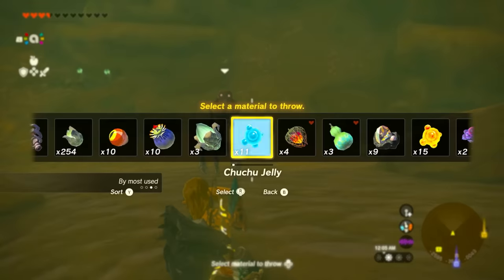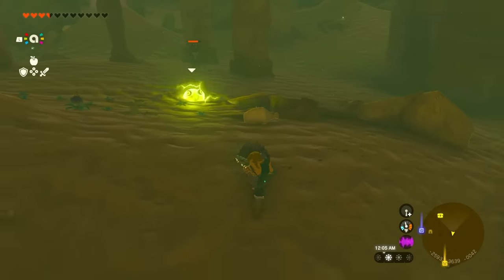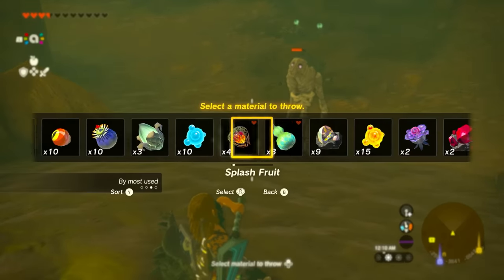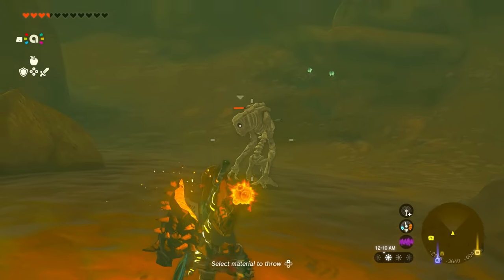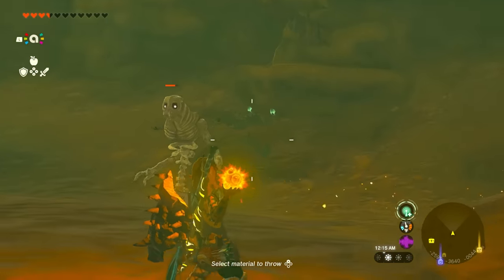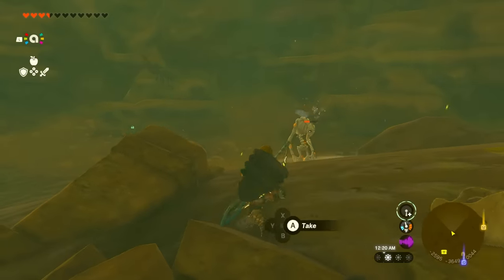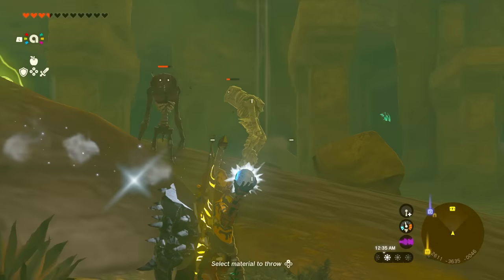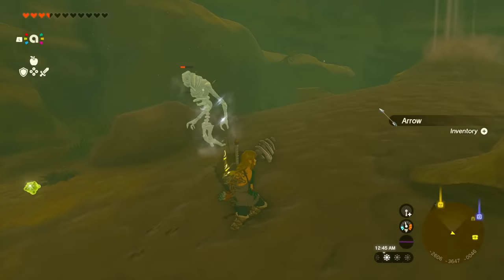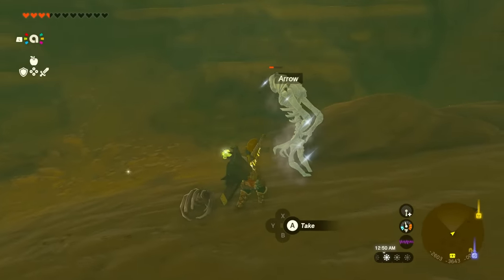One of the most powerful arrow attachments in the game are gibdo bones, which have an attack power of 40. To farm them, head to the desert. Do not finish the desert storyline or the lightning temple, as that will end all the gibdos roaming the overworld. If you do start the lightning quest, there will be story segments with unlimited gibdos and free bows and arrows — use that opportunity to farm as many as possible.